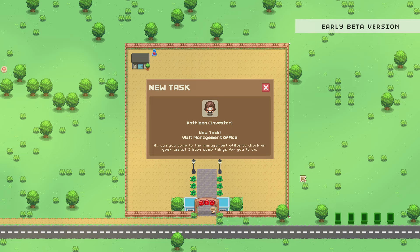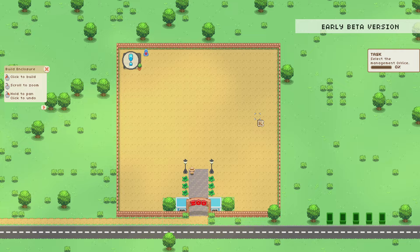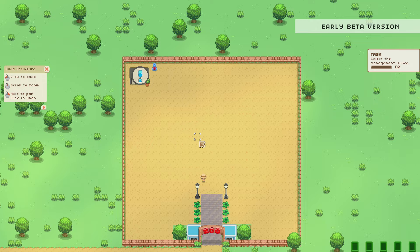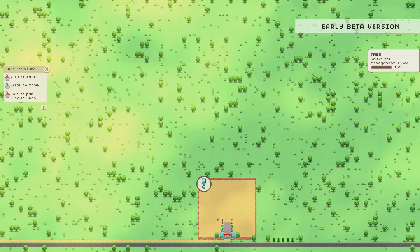If the graphics style isn't your thing, just give it a chance, because like I said there's a lot that comes to this game. We have a new task — Kathleen is an investor and she has a task for us. The management office is over here. We've got some navigation tutorial stuff, but look at how big this is. Our zoo starts out with just this small area, but if we zoom out, you get all of this land — eventually you get all of it.